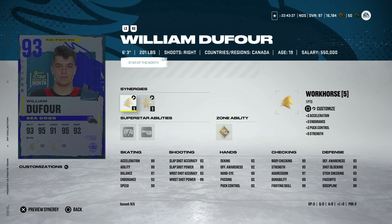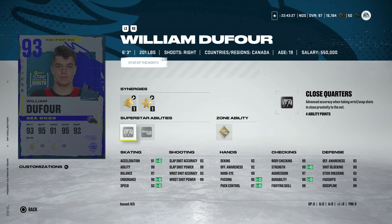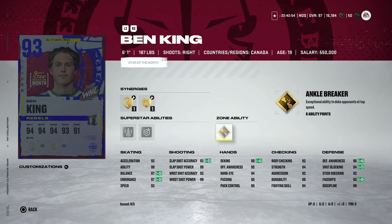We've got the 93 William Defour from the QMJHL - he's got Distributor and Workhorse, 92 speed, 91 acceleration, six foot three with Elite Edges, Tape to Tape, and Close Quarters. Speed is obviously really low at this point of the game, but still very good size and fun abilities if you're looking for a team that can compete. Ben King from the Rebels in the WHL has Heart and Soul, Protector, Ankle Breaker - one of the most useless abilities in the game - and Unstoppable Force. Six foot one isn't bad but 92 skating is awfully tough to use.